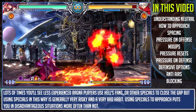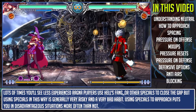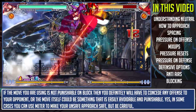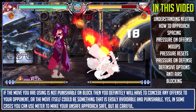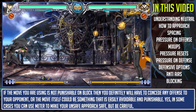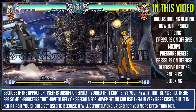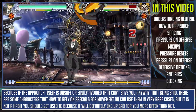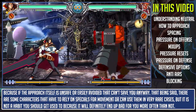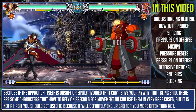Of course Ragna could always do something like Inferno Divider to close the gap, but that brings me to my next point. A lot of times you'll see less experienced Ragna players use moves like that or other specials to close the gap, but using specials to approach is generally very risky and a very bad habit. Using specials to approach puts you in disadvantageous situations more often than not — if the move isn't safe on block, you'll have to concede your offense, or the move could be easily avoidable and punishable. There are some characters that have to rely on specials for movement, but it is not a habit you should get used to.